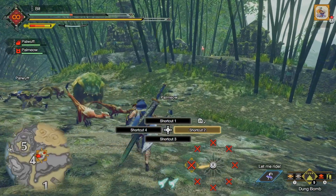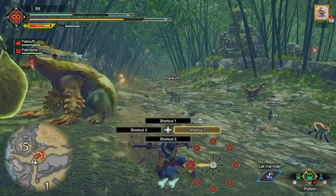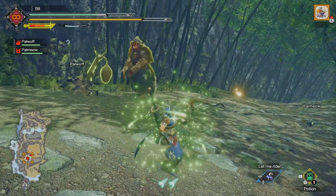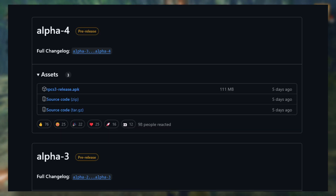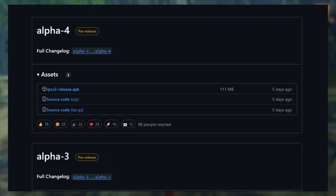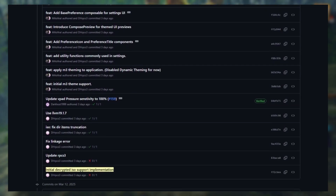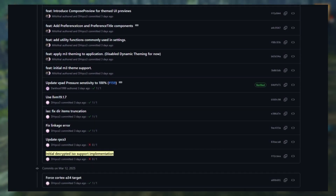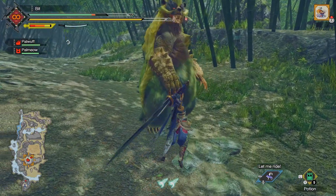Since Drastic is discontinued, MelonDS will be the best alternative. A new update for RPCS3 Android is now out — Alpha 4. I'm pretty sure in just a few days a new release will be out since commits are regular. We may also have ISO support on the next update. If you want to check the specific changes, the link will be provided below.